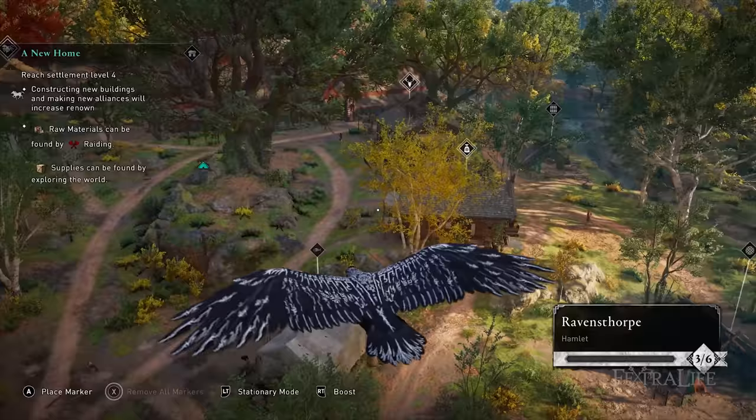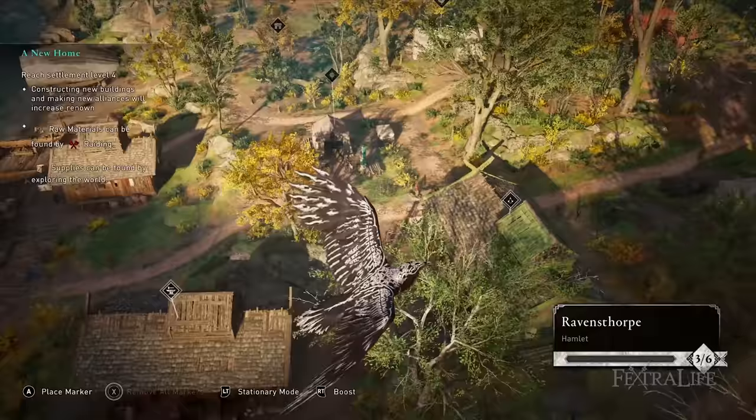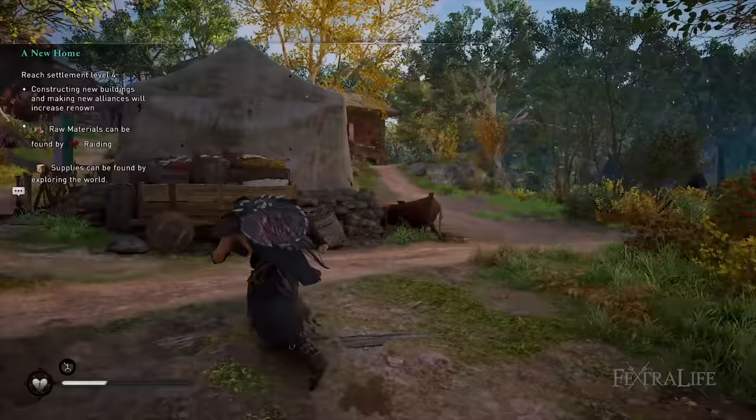The first buildings available will be a barracks — which lets you manage your Vikings for online asynchronous play — the blacksmith, the Hidden Ones' Bureau, stable and aviary, and a trading post. After the blacksmith, your second upgrade should be the Hidden Ones' Bureau to unlock targets for assassination, and the third one should be the trading post, as being able to buy and sell things can be very important.